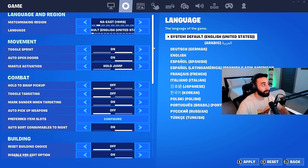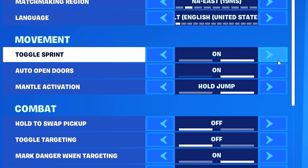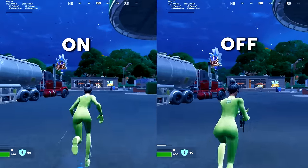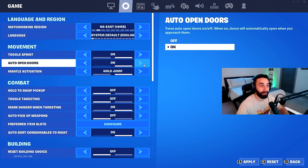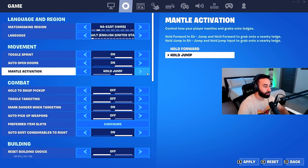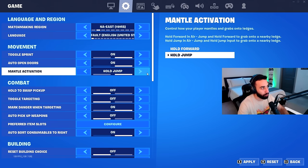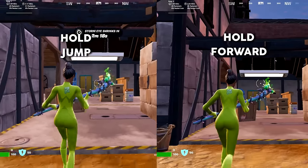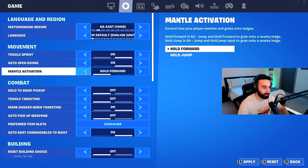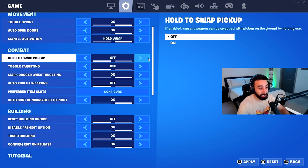The next page is game settings, where things actually affect your gameplay. Toggle sprint is on, so I automatically sprint when moving forward without pressing an extra button. Auto open doors automatically opens doors as you approach them. For mantle activation, I have it set to hold jump rather than hold forward — with hold forward I found I accidentally mantled things I didn't mean to.